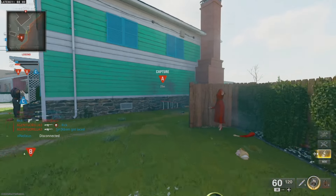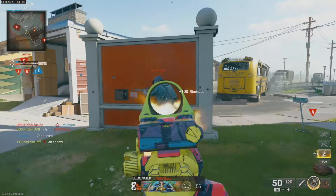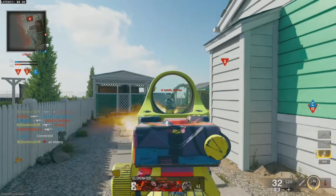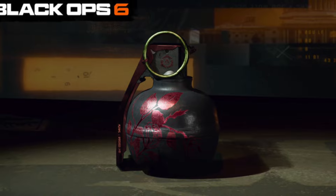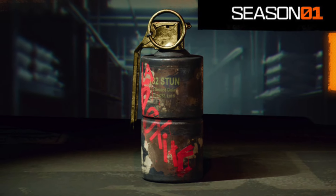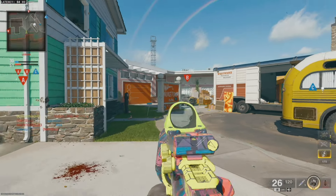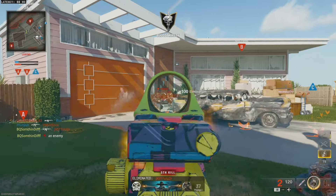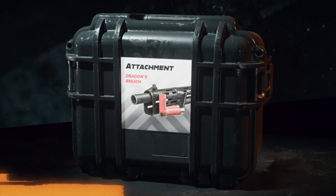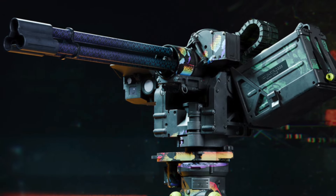On top of the insane weapon blueprints, we're also getting equipment skins, new emotes, finishing moves, sprays, and more. The equipment skins are: the Super Boom Frag Grenade skin as a Battle Pass Instant Reward, the La Petite Concussion Grenade skin on page 3, the Clamped View reticle on page 4, the Inside Shot reticle on page 6, the 12-gauge Dragon's Breath Fire mod attachment on page 7, the Snake Charmer RCXD skin on page 10, and the Viper Fire Sentry Turret skin on page 10.